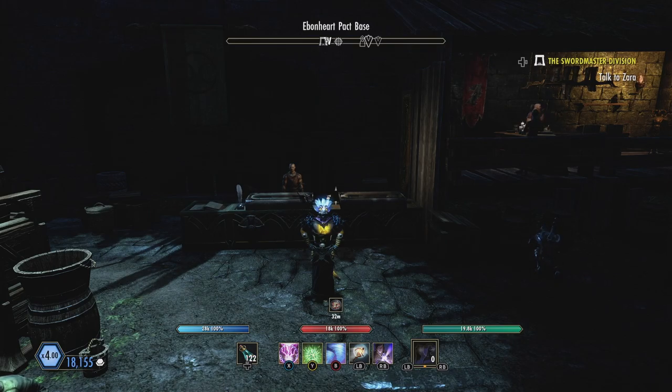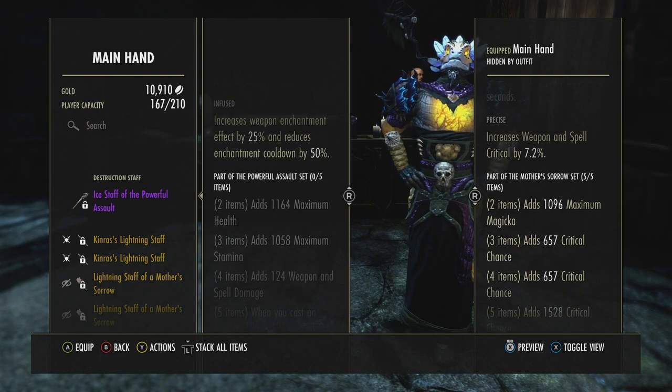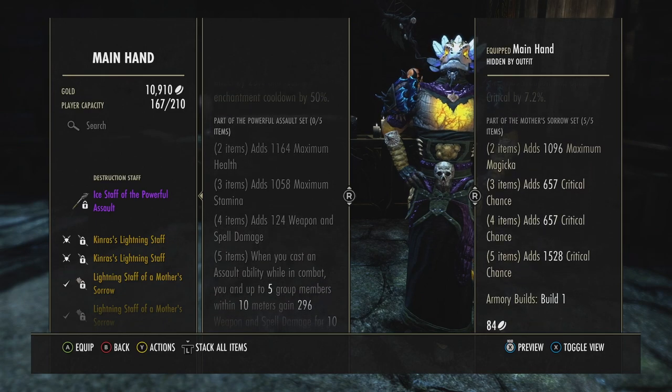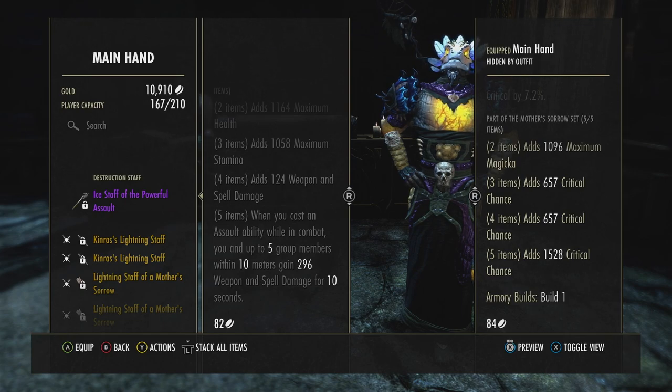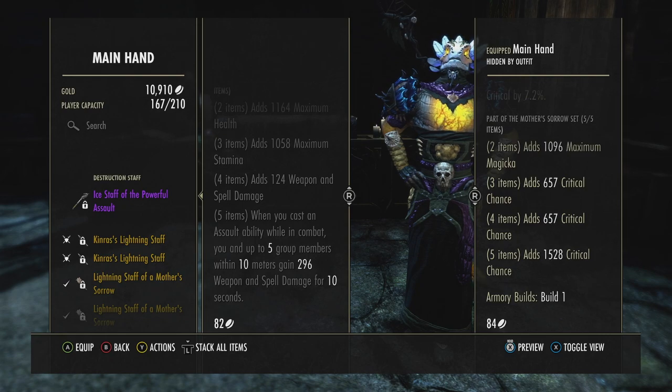Let's look at what the set does. I-Staff: 2 items — 1,164 max health; 3 items — 1,058 max stamina; 4 items — 124 weapon and spell damage; 5 items — when you cast an Assault ability while in combat, you and up to 5 group members within 10 meters gain 296 weapon and spell damage for 10 seconds. It gives a lot of spell damage to your group for 10 seconds, and there doesn't appear to be any cooldown, which is kind of crazy.